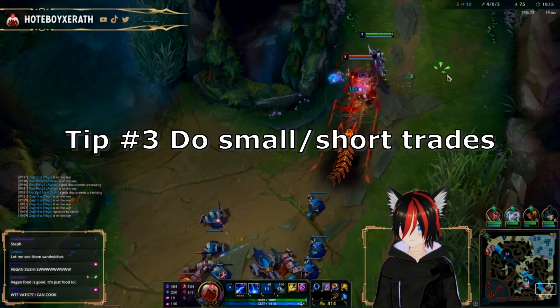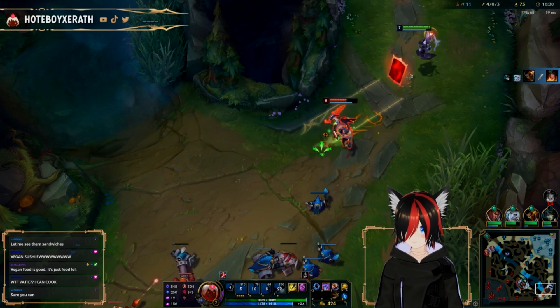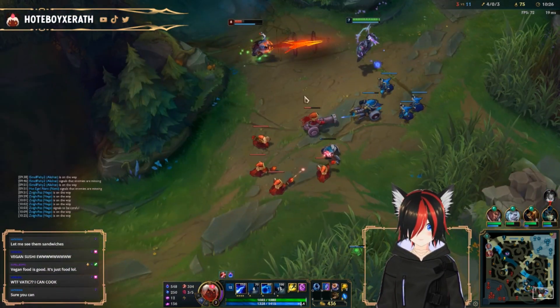Tip number 3: doing small trades as Xerath. Xerath is very much a cooldown-dependent champion, so doing long extended fights is not in his best favor. So once you do your WQ combo, make sure to back away and don't continue fighting.